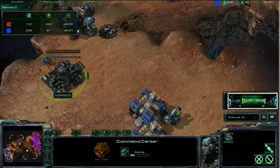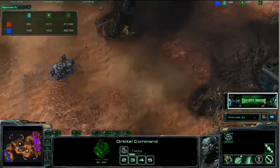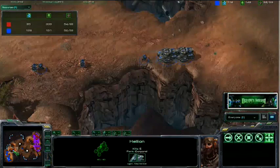He is getting his command center — just got it when he could afford it. Looks like he's getting double tanks out, and then more Hellions. Completely straightforward in terms of how he's spending his resources — getting tanks when he can afford it gas-wise. In the meantime, just getting Hellions, getting the upgrades for Hellions, getting Marines, sending out more guys.